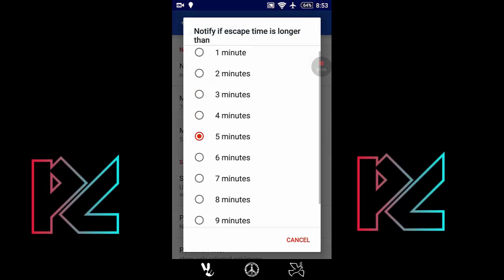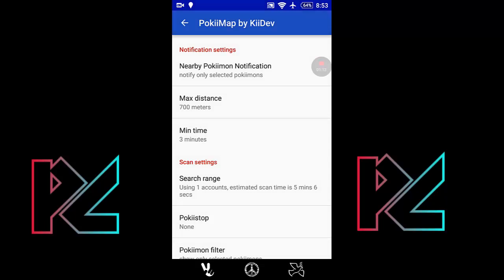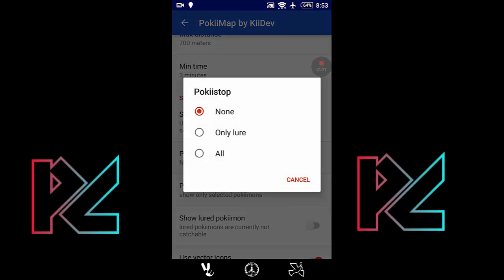The next one is minimum time. In the minimum time option there are times to select. I select three minutes so I get more Pokémon when I search. Now let us go to Pokéstop. In Pokéstop there are three options.